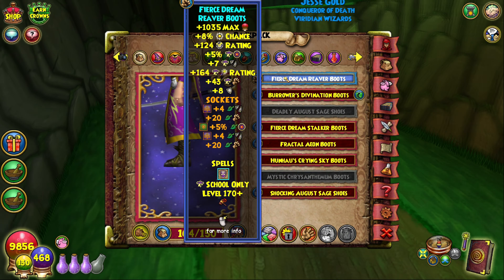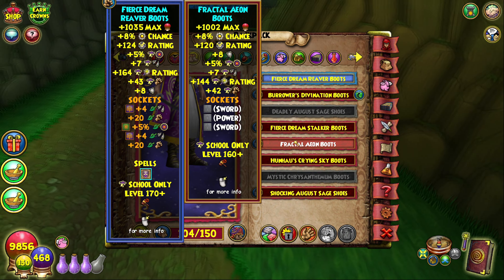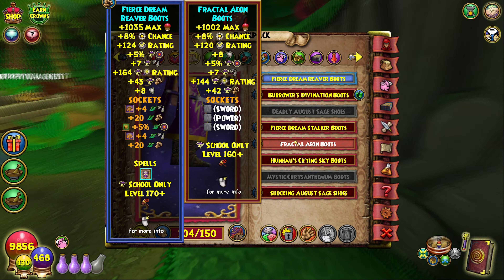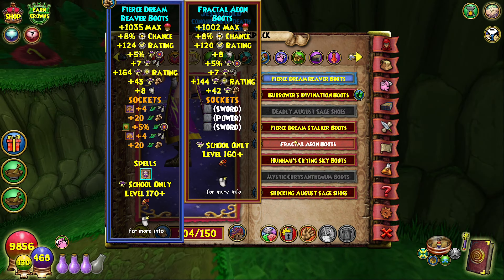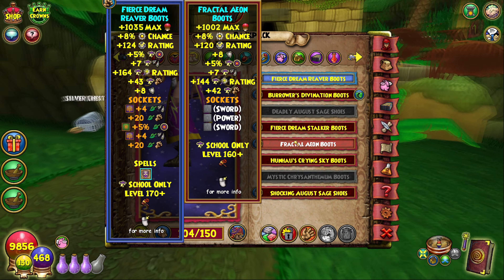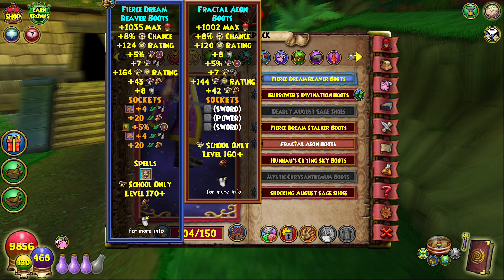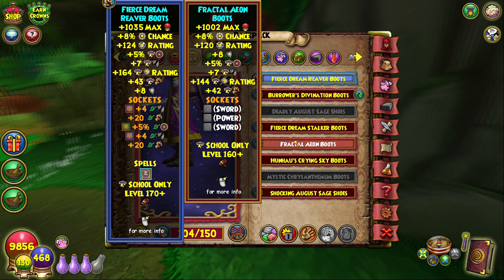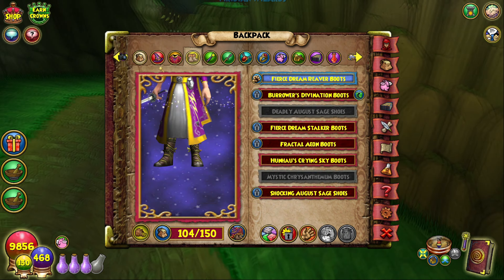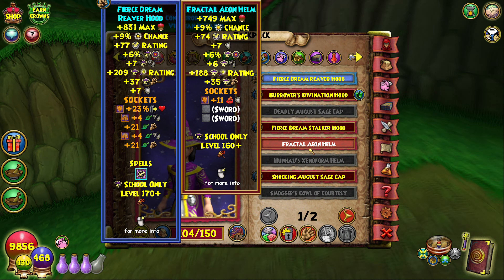As well as the Reaver Boots — these drop from Malice in the Nightmare Dungeon, which is going to be quite a fun farm. The boots themselves don't have nearly as much of an impact as the hat does; you gain about 4 block rating and 1 damage. The hat is really where you make most of your gains.